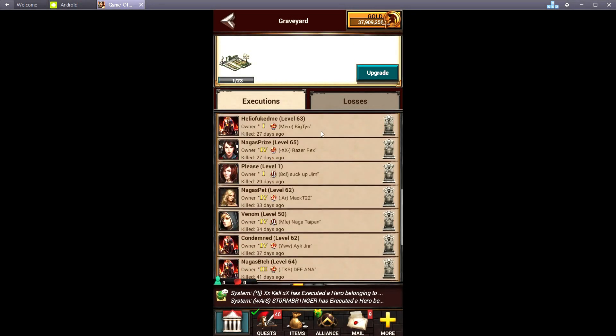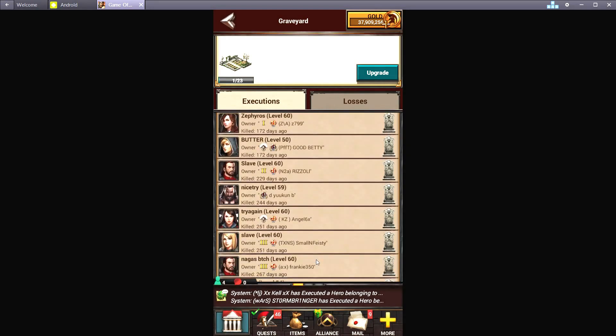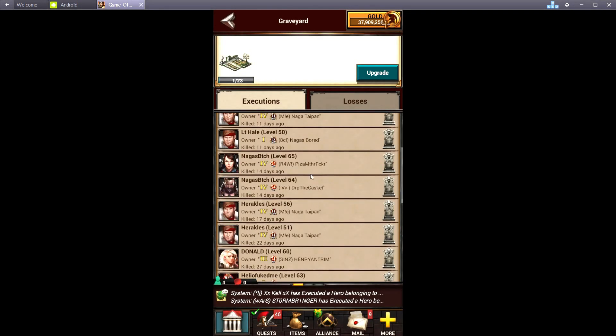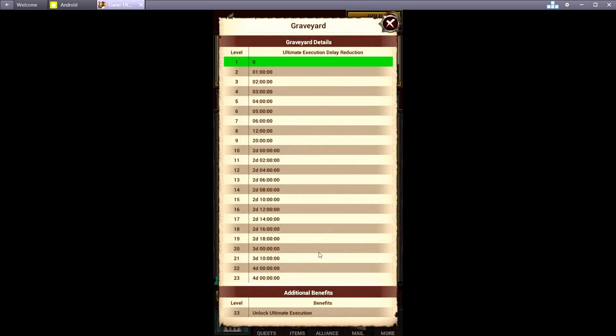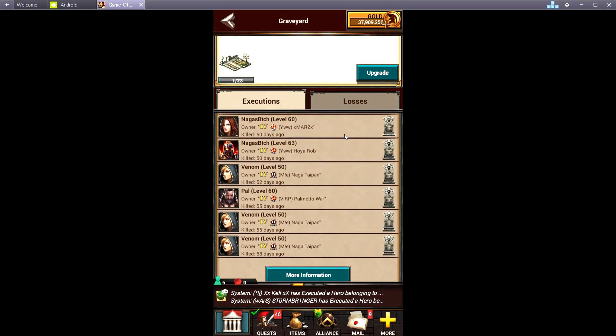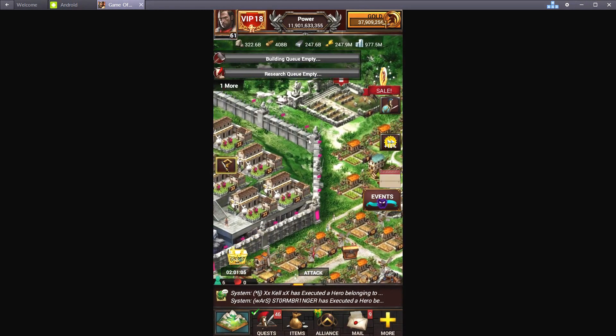The only thing the graveyard unlocks is something called ultimate execution, which basically just makes you hold a hero for about seven days and then you get to execute it with a little box on the picture — that's pretty much all it does. There's really no point in doing this; it's quite expensive. The only thing it does at max is unlock ultimate execution and put a giant gold skull on your city, which will scare away pretty much every attacker. So there's really no benefit to actually upgrading that — just leave it alone.